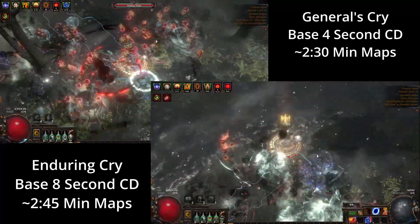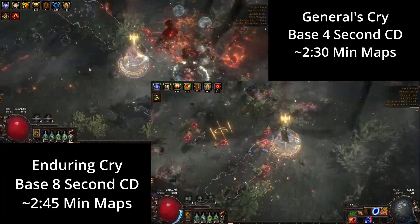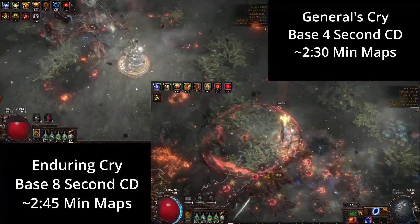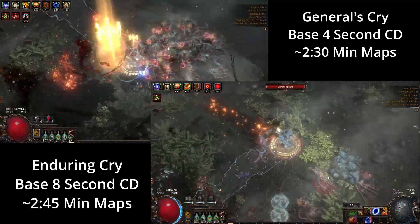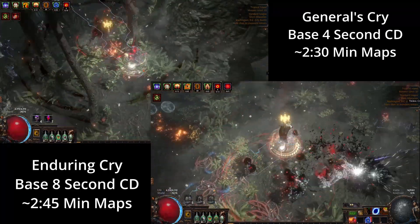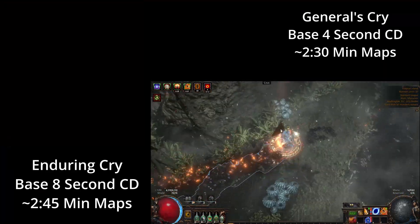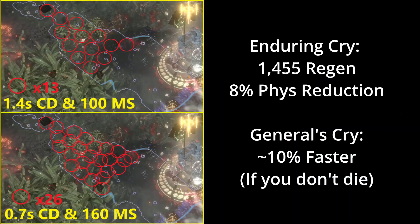I believe this is the case due to a few factors. The biggest one being: if you get your War Cry cooldown very low without your movement speed being very high, your War Cry will overlap each other, thus not hitting a bunch of new mobs. The second reason is that even if you're running around with your War Cry on cooldown, mobs will chase you, thus your damage coverage isn't exactly based on your cooldown, but more your movement speed and your in-game movement decisions to gather mobs together.